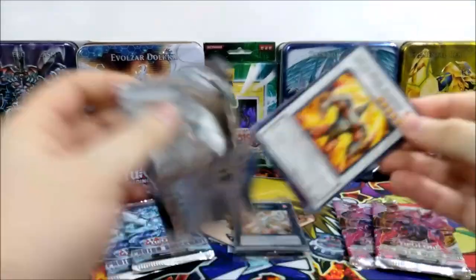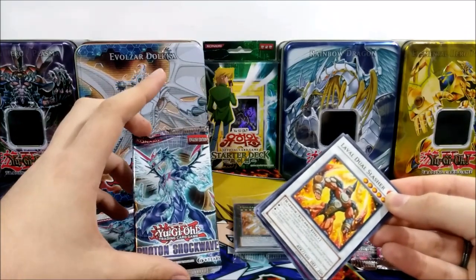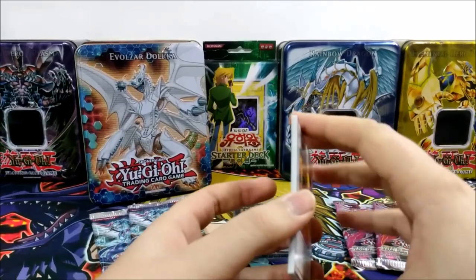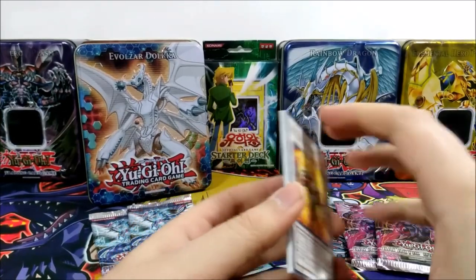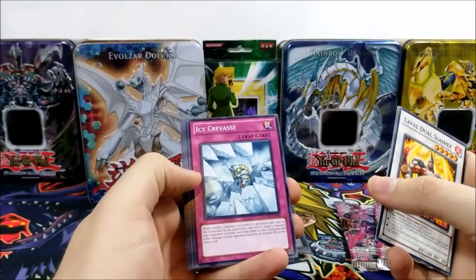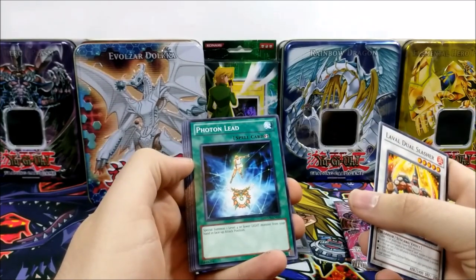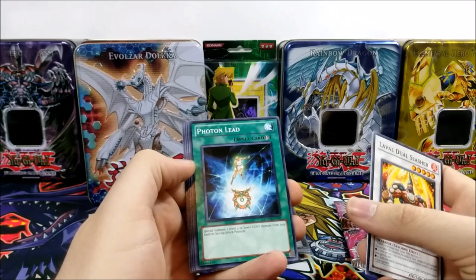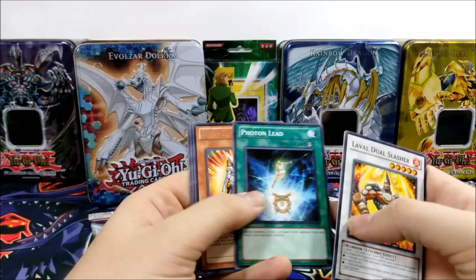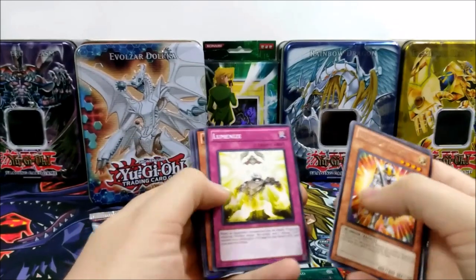In this Photon Shockwave booster pack, I guess we'll be looking for ultimate rares — I think they still printed those back then — and maybe a ghost rare if we're lucky. Those would probably be the only things I'm actually looking for in here. This is really mostly just for the fun of it. We have Icy Crevice, Photon Lead — special summon one level four or lower light monster from your hand in attack position — nice, quick play.